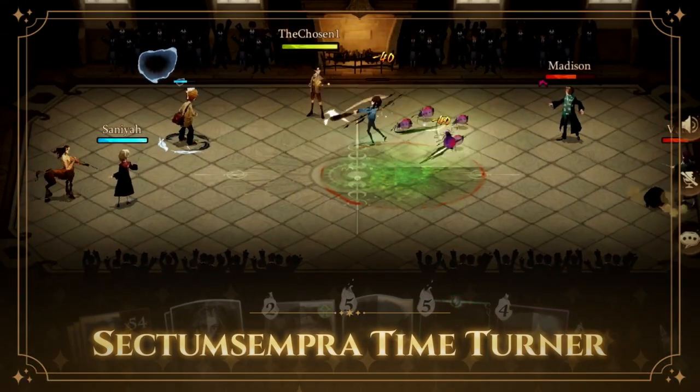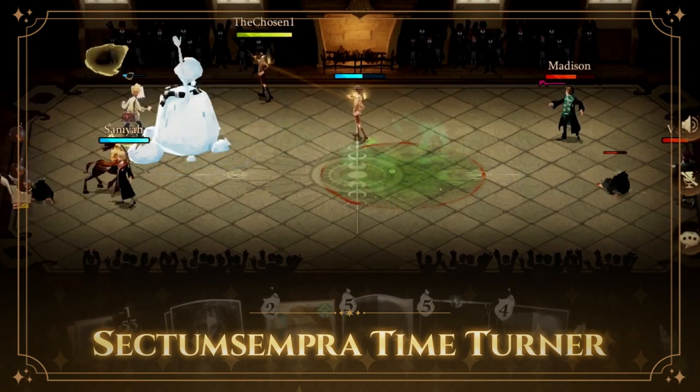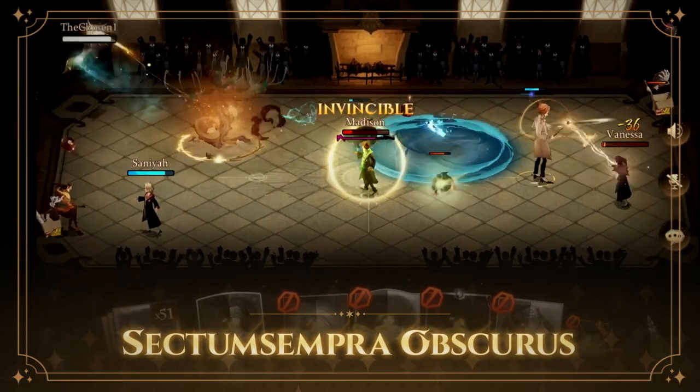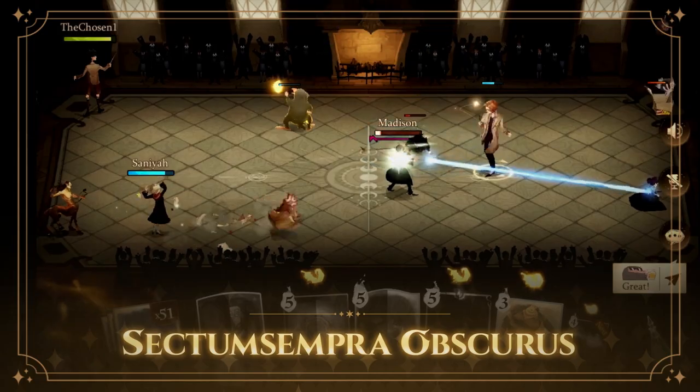This means that spells like Time Turner, which creates a duplicate of your witch or wizard, also benefits from this buff. Combo the Snape Echo, Kevin's buff, and Obscurus to deal massive damage in a short amount of time.